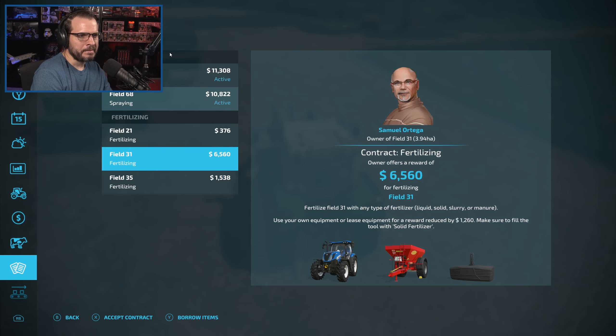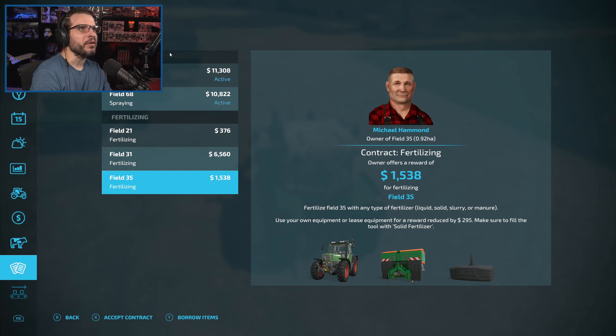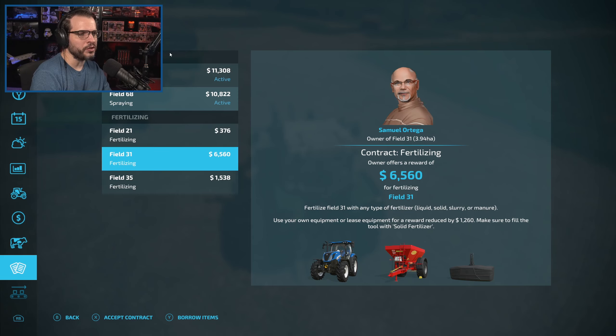Alright, that's done. We do have several contracts we can pick up right now — we've got some spraying, some fertilizing. We're gonna do a little bit of both. We are going to borrow items for the spraying. Field 21 is pretty close, isn't it?